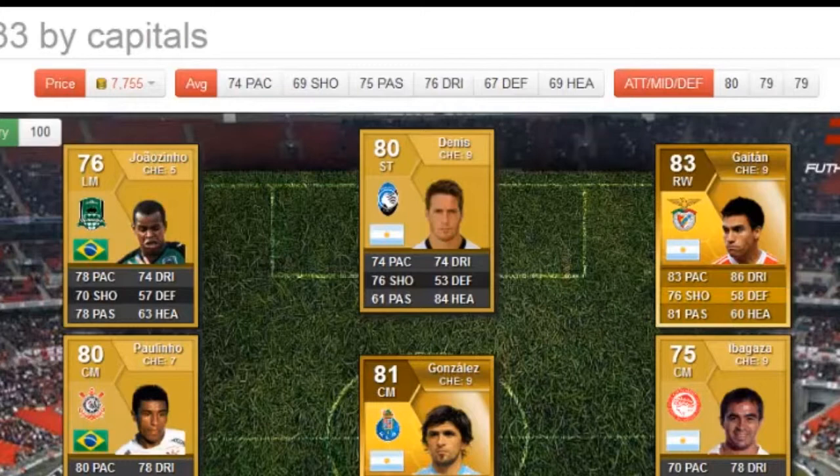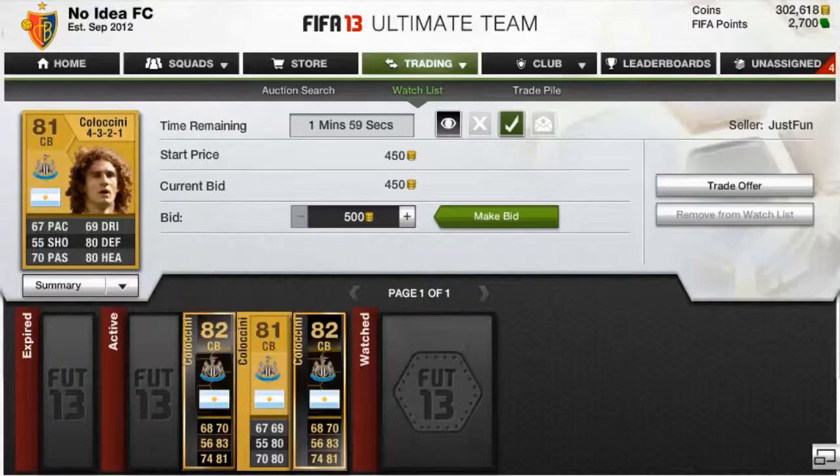Futhead says this team would cost $7,755. Obviously I said earlier it wouldn't go up to that, but let's see how much money we made overall.